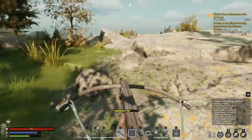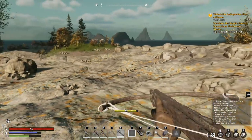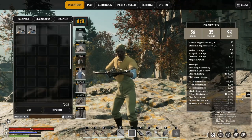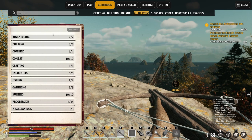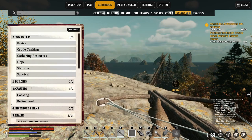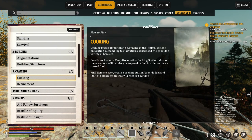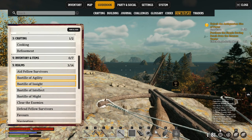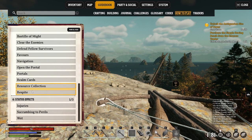By the way I hunted one of those deers. There are some funky little statues, very interesting - a 'seal of intellect', what the hell is that? Let me check the guidebook - how to play, journal, glossary, challenges. Gathering, building, augmentations, cooking, refinement, rooms, and fellow survivors. I don't like the fact that this is an online game - I wish it would have been offline, but it is what it is.